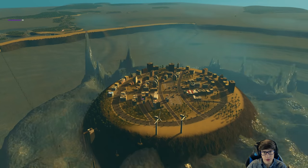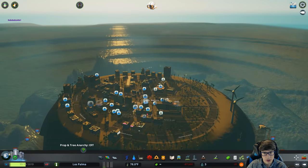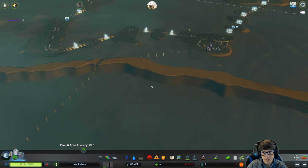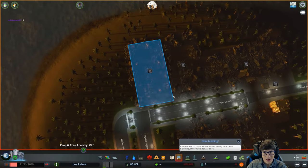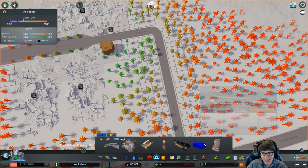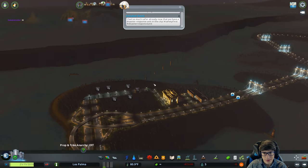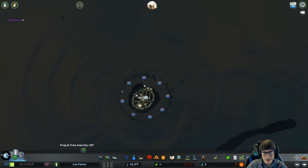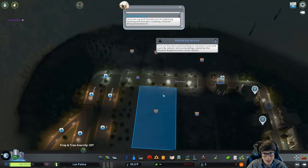Can a blimp please bring people over? We need more population. Oh no, everything was destroyed — looks like we're going to have to fix that. Quickly rescue them! We need to repair everything. We can't get anyone over to Dabal, and everyone at Dabal is dying!